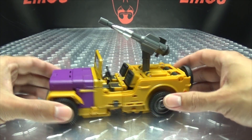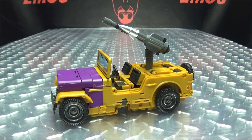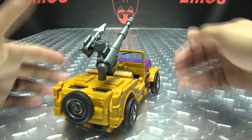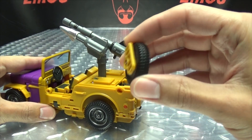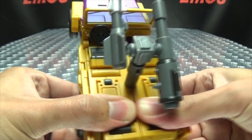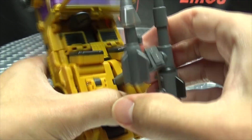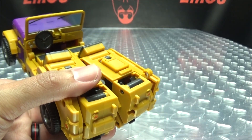That's basically it for the vehicle mode, so let's get down to transformation. Something fell off there — that wasn't supposed to happen, but it happened anyway. Let's start by removing this manually instead of it flying off into the distance. We do have to split this whole back side here, and just kind of wiggle this out. You can see all this just sandwiches in between those two sections, so we'll put all this off to the side.